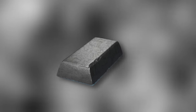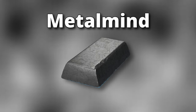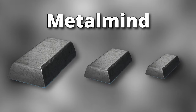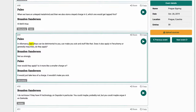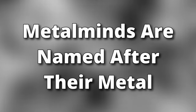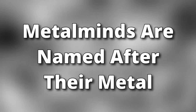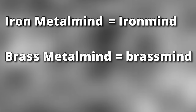A piece of metal that a Feruchemist has stored an attribute in is known as a metalmind. Metalminds can vary greatly in size, but the bigger they are, the more of an attribute they can hold. Impure metals can still be made into metalminds, but the less pure they are, the less of a Feruchemical charge they will hold. Specific metalminds are named after the metal they are made of — so an iron metalmind is called an ironmind, a brass metalmind is called a brassmind, and so on.